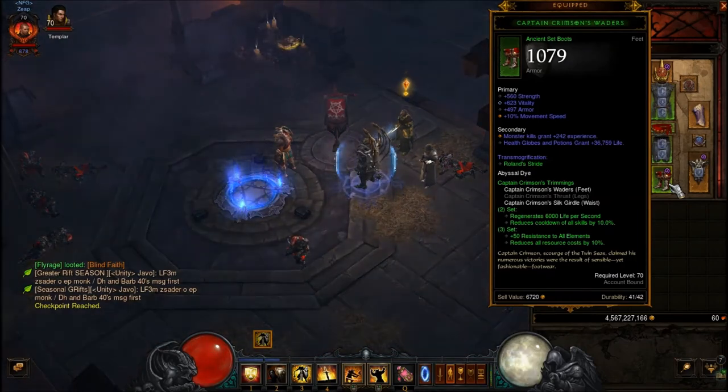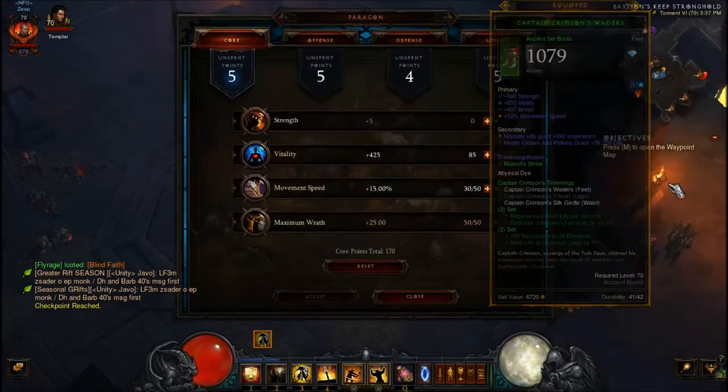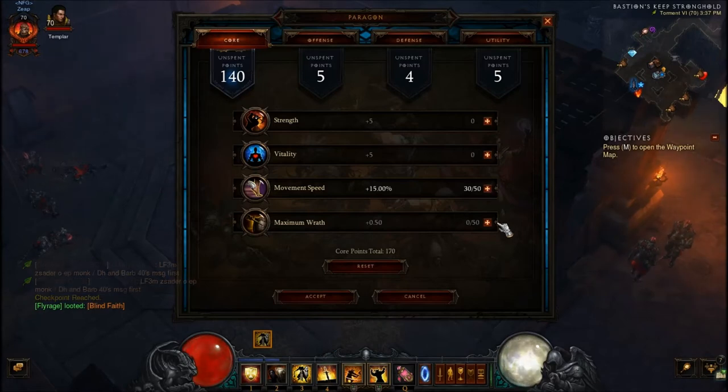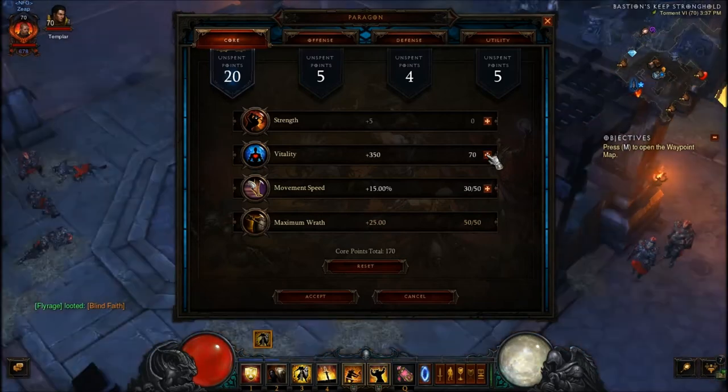With this build, you want to make sure that you have movement speed on your boots, and then after that increase the rest of the movement speed in your paragon levels. I have 10% there, so I need 15% in my paragon tree — so 5, 10, 15%. Then you want to maximize your wrath, then all vitality.